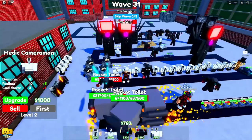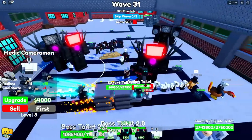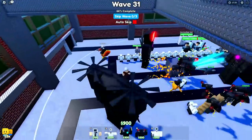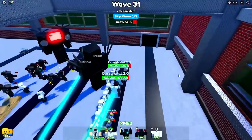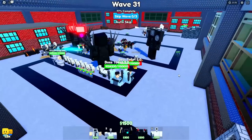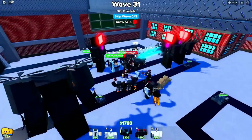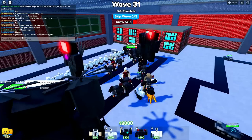Let's go ahead and get our medic cameraman upgraded - by doing that it's going to remove our stuns very, very well, and that's going to be super useful for the team. I also have this guy over here who can remove the Titan stun. Look at us - we are absolutely wrecking these rocket toilets. Wave 31, wow! These boss toilets have 1.1 million HP - that's a lot, but with all of our really strong units here we should just mow them down. Basically like 300k damage per second there.